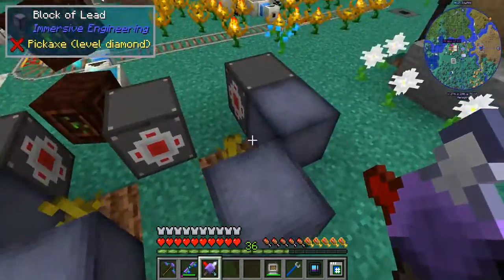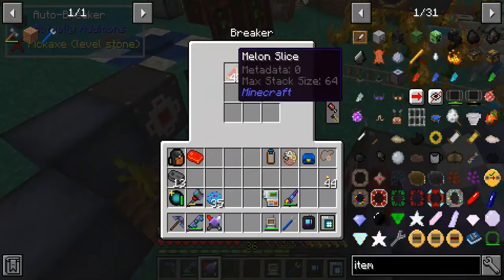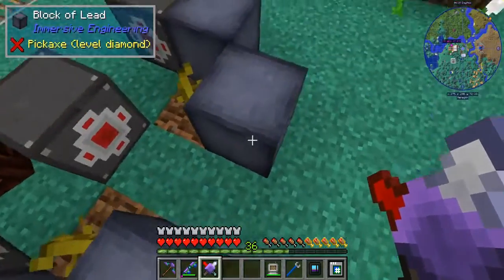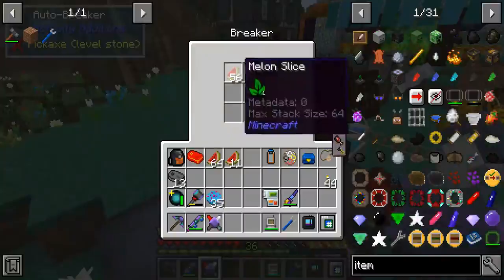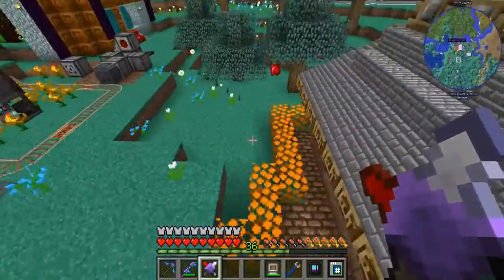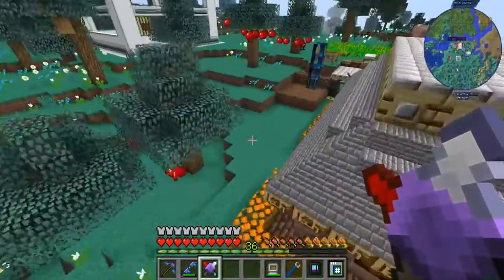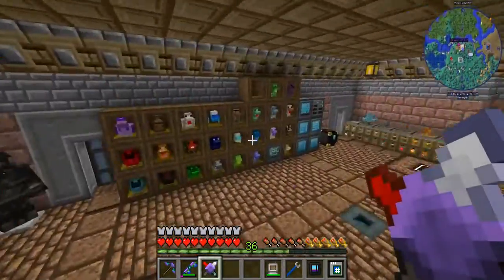This is an auto breaker system setup - this is basically the most cheesy way I've seen of getting melon slices. You put auto breakers facing in the cardinal directions that melons could produce, block off the directions you don't want, and then you'll be able to collect them up. Immersive Engineering is becoming a thing; I'm going to be working on that on the server. Galactic Chickens - get it on the Twitch launcher, open free server. Episode 33 or 34 - I don't even know anymore because I'm cutting and splicing things together so fast.